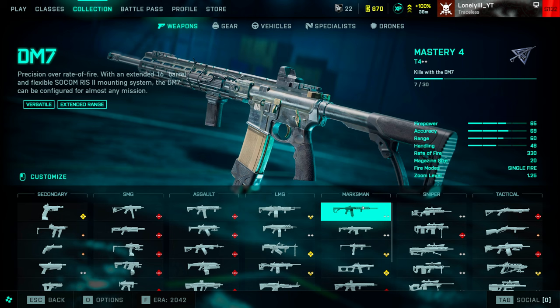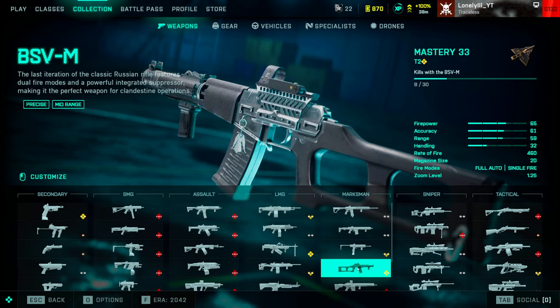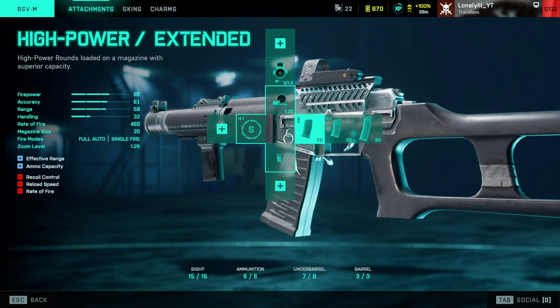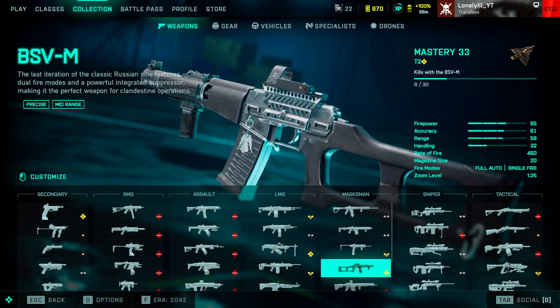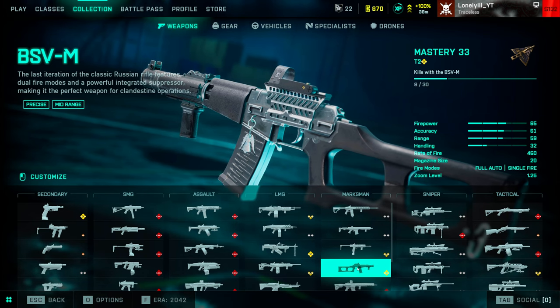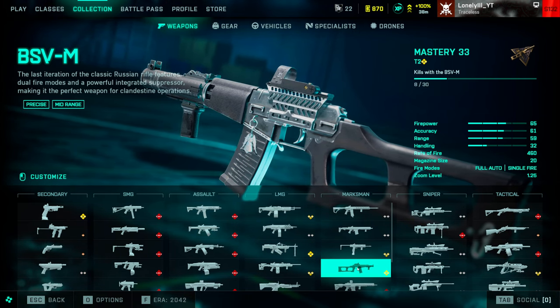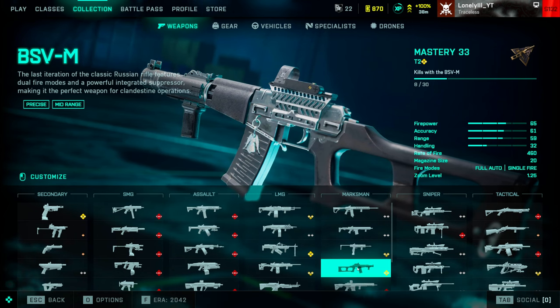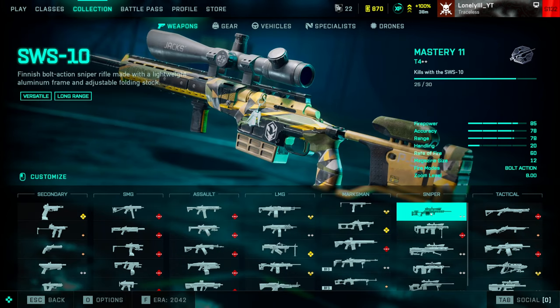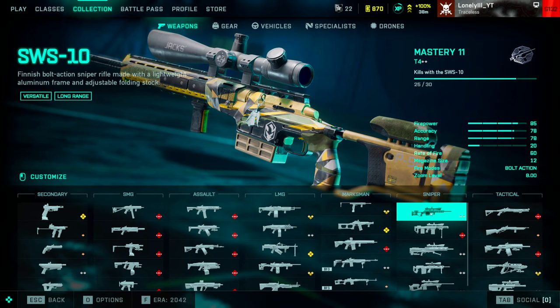For marksman rifles, the problem is they completely messed up the visual recoil on them, so I can't recommend any marksman rifle currently. If you still want to play one, the BSVM is the most controllable — the visual recoil isn't great but it's way better than the rest. I'd say wait for patch 7.1, since the last hotfix didn't touch any visual recoil on marksman rifles, but they know it's an issue and it'll probably get fixed.